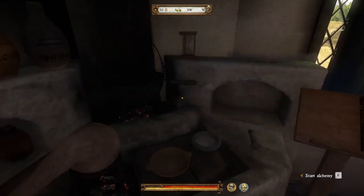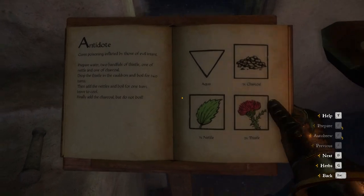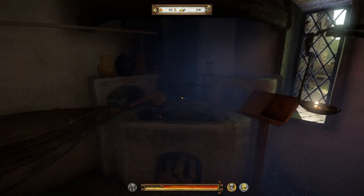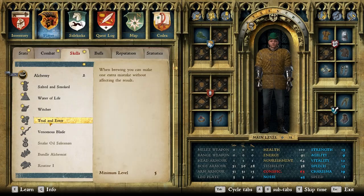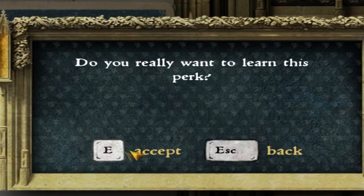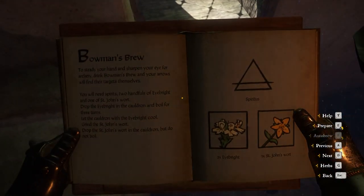Let's see how many potions I need to make to get to the appropriate levels. This is gonna take a while. I finally got to level five — not terrible. Look what we got: Trial and Error. When brewing you can make one extra mistake without affecting the result. We'll take it.